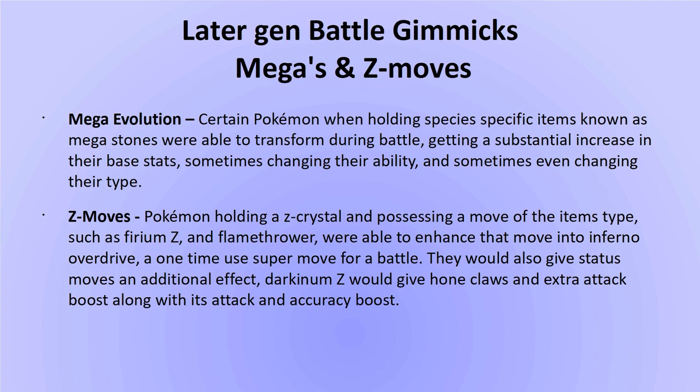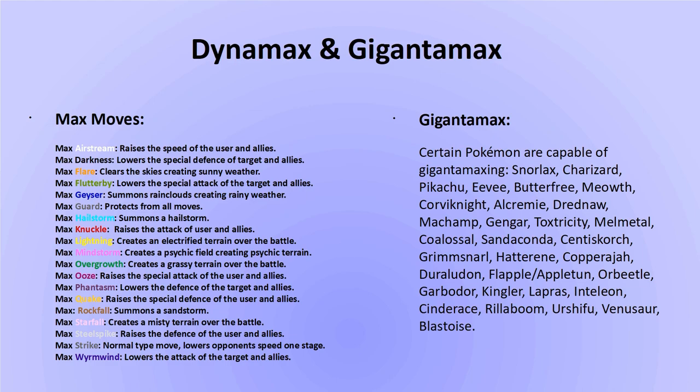In the current Generation 8, the gimmick is Dynamaxing. Almost all Pokemon in the Galar region are capable of Dynamaxing during battle, becoming visually much larger with increased HP — doubled if the Dynamax level is maxed out. Status moves become Max Guard, and offensive moves become Max moves, each with a different effect. Certain Pokemon can Gigantamax — like Dynamaxing, they appear large and use Max moves, but moves of a certain type become G-Max moves, such as Leon's Gigantamax Charizard whose Fire moves become G-Max Wildfire, creating residual damage each turn. Only certain individual Pokemon can Gigantamax — not all Charizard will automatically do so.